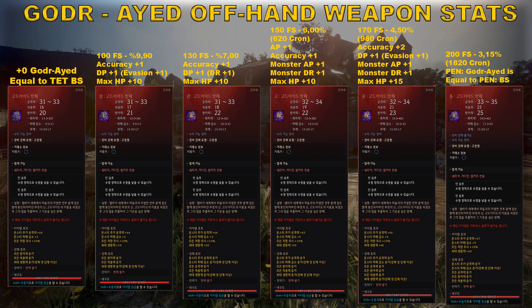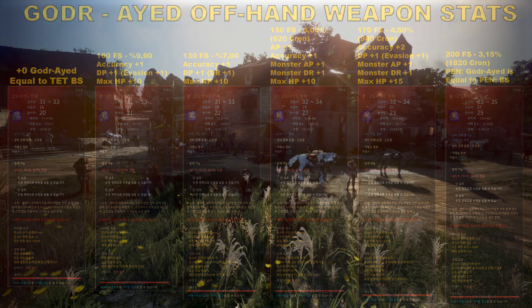For PEN Godr-Ayed, it is equal to PEN Black Star offhand. If you want to enhance your stats to PEN, 200 failstacks gives you a 3.15% chance to succeed. If you want, you can use cronstone — 1820 cronstone per each attempt.